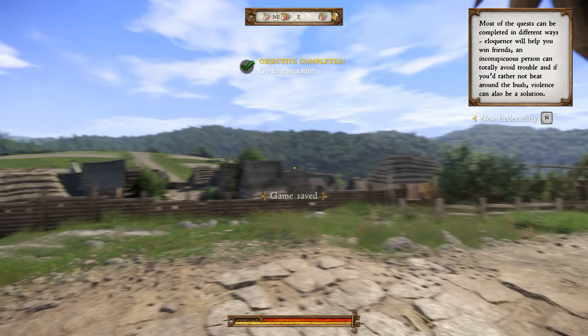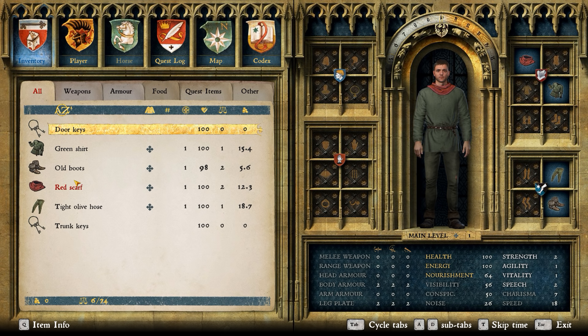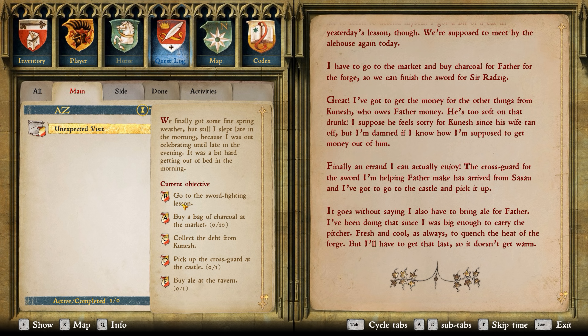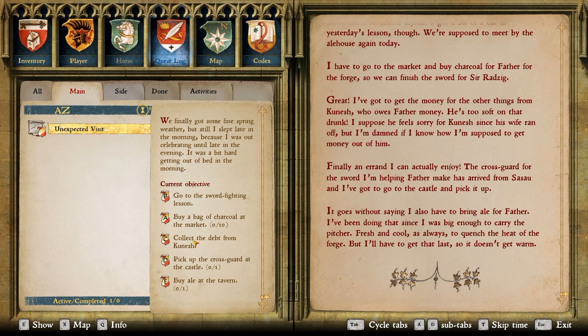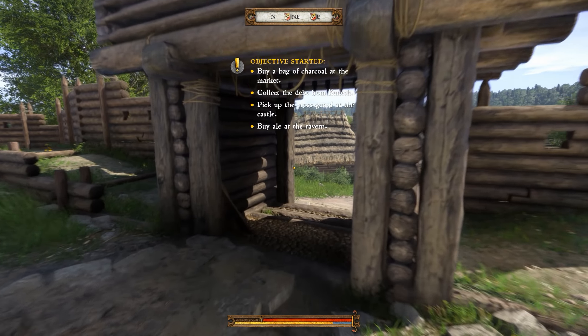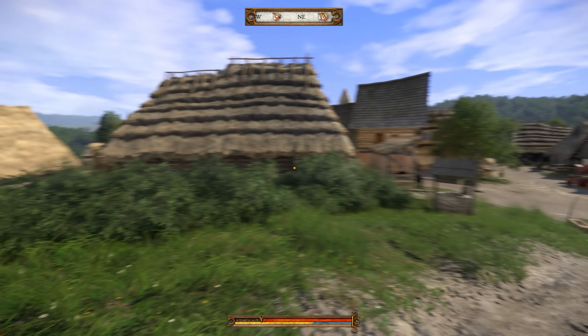So, a lot of small errands which we need to do. In our inventory, we only have these not-so-interesting items. This is still our main quest — we don't have any side quests yet because this is all the stuff we get from our father. We need to go to the sword fighting lessons, buy a bag of charcoal at the market, and collect the debts. That's what we need to do first because we need the money to buy that stuff. So let's find the dude who still owes my father some money, and if he's not going to pay, we're going to beat him up.